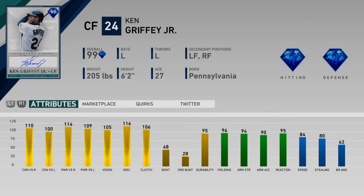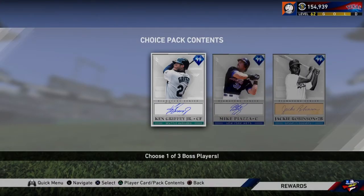These cards look amazing. Ken Griffey Jr. we've already seen, but we'll go over it again. 110, 100 contact, 114, 109 power, 105 vision, monster fielding, great arm strength, great speed. This guy is a five-tool player — no need to say anything else. There's already a video on my channel about Ken Griffey Jr. That card looks amazing.